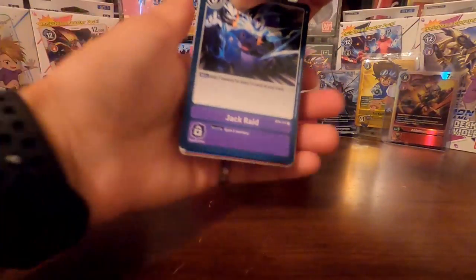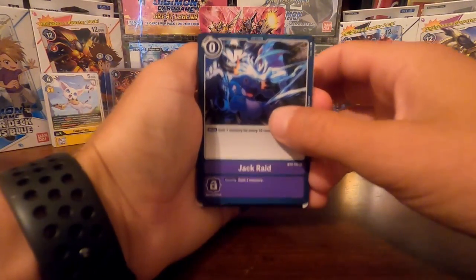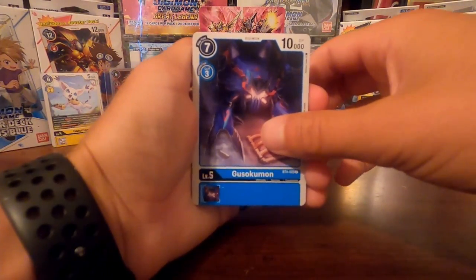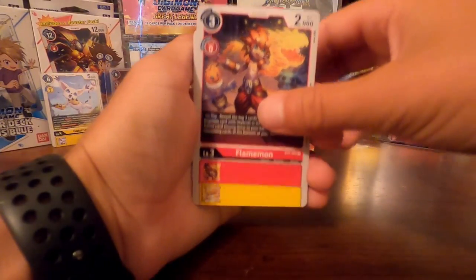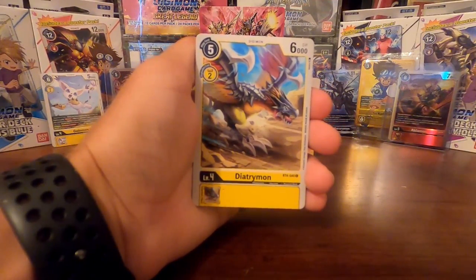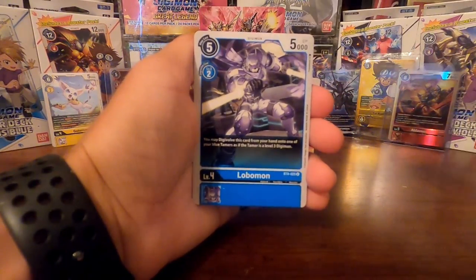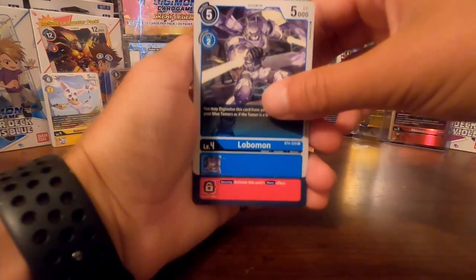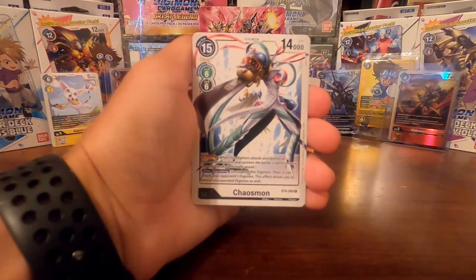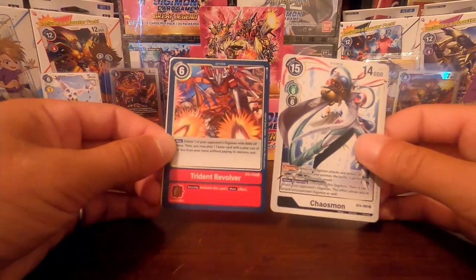Pack number five. We got a Jack Raid option card, Golmon, Gusokumon, Flamemon, Maykrakumon, Agumon, Deatrimon, Anubismon, Lobomon, Air of Dragons option card. First rare Chaosmon — there we go, very nice. Our second rare is the Trident Revolver option card.